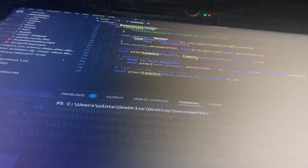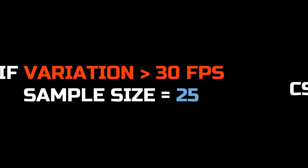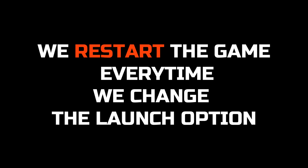Let me tell you the benchmark criteria and rules. The average sample size will be 10 for each launch option. If the variation is greater than 30, we bump the sample size up to 25 to eliminate outliers. We are using the CS2 FPS benchmark map because it includes nades, smokes, and shooting, and it is quite replicable. We restart the game for each launch option.